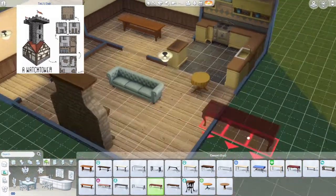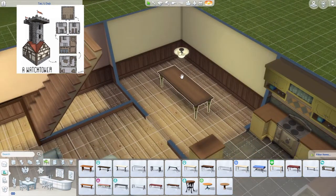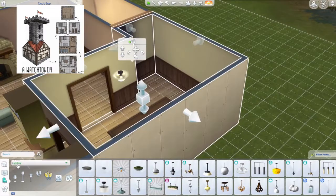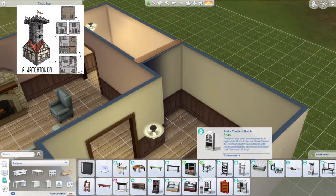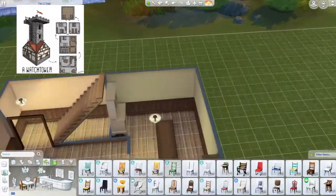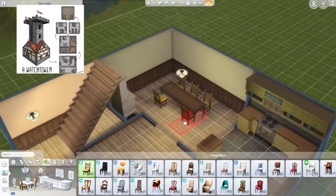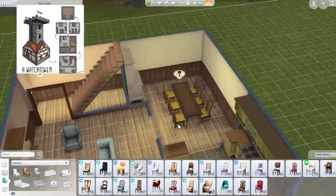I keep that small table because I want to have a sort of breakfast nook. I try to keep items in an old style. I also put a kind of cupboard thing here, which I think is also from cottage living. Just placing furniture throughout.